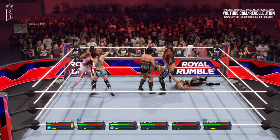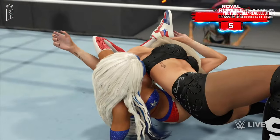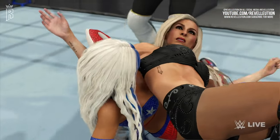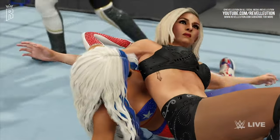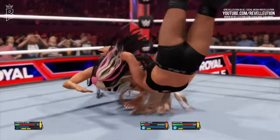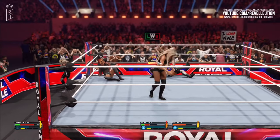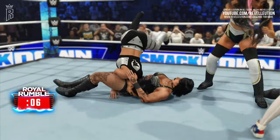In the build we played, there were 10 female superstars to choose from in exhibition matches including Bayley, Becky Lynch, Bianca Belair, Charlotte Flair, Dakota Kai, IYO Sky, Rhea Ripley, Shayna Baszler, Trish Stratus and Zelina Vega, as well as two alternate models of Charlotte and Rhea Ripley in the WrestleMania showcase.